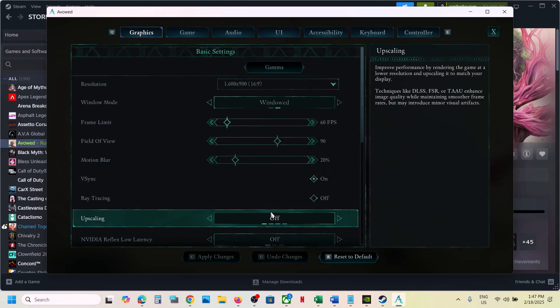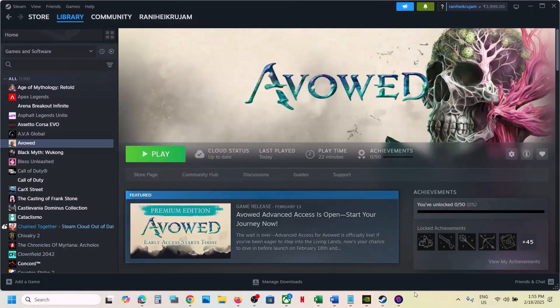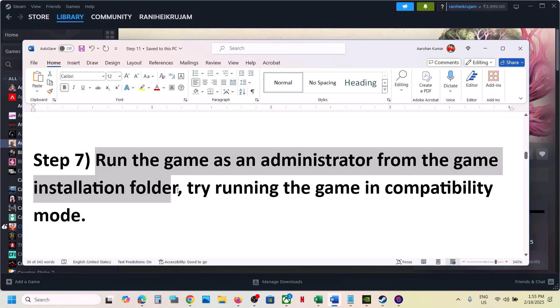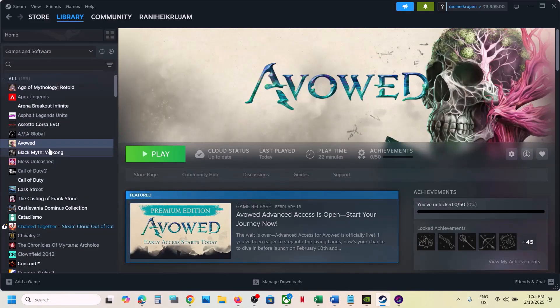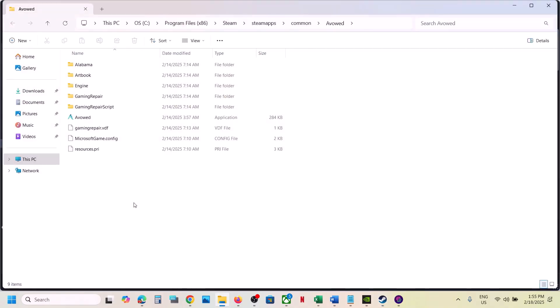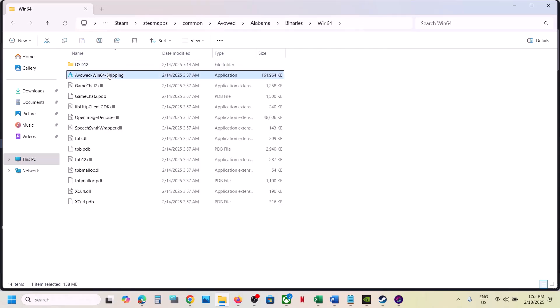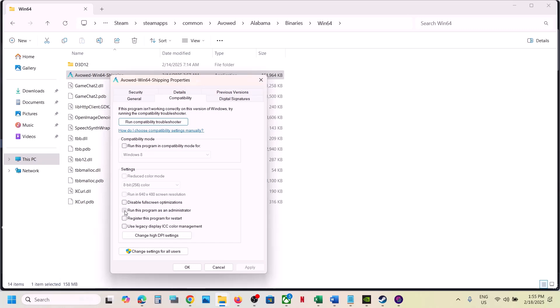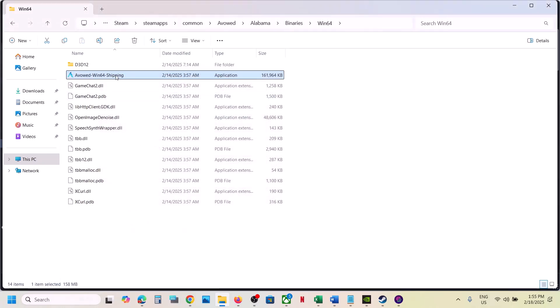The next step is to run the game as an administrator from the game installation folder. Right-click on the game, select Manage, click on Browse Local Files. This will take you to the game installation folder. Open the Alabama folder — Binaries, Win64 — select the exe file, right-click, go to Properties, go to the Compatibility tab, put a check on 'Run this program as an administrator,' hit Apply, click OK, and launch the game.